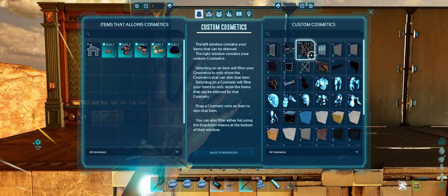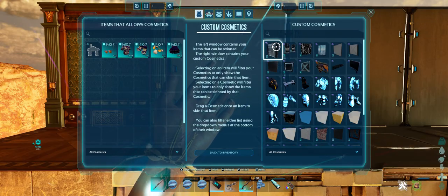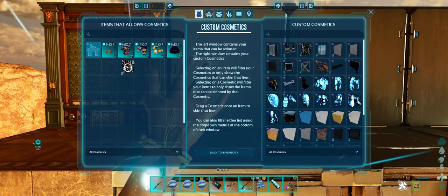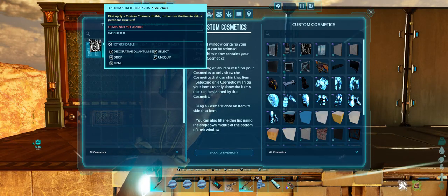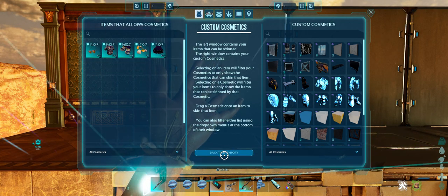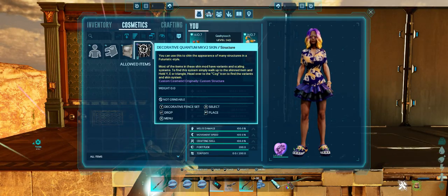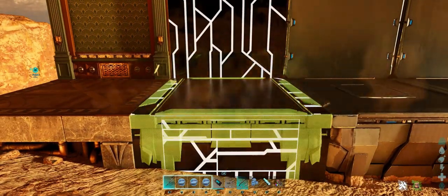I'm going to start with the quantum skin — this one has several different options. I'm going to grab it and drag it over. Right now my only option is the house because this is a structure skin, so I'm going to put it in there. You'll notice the house icon disappears. I'm going to click back to inventory and now I have this quantum skin ready to go. Just like before, I can click and select and there are my skins.